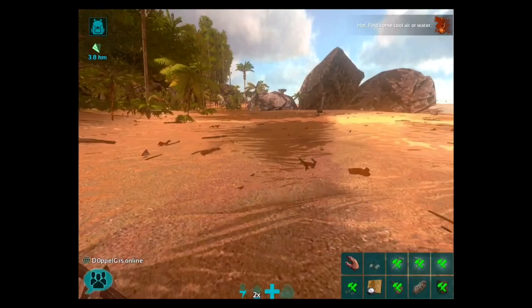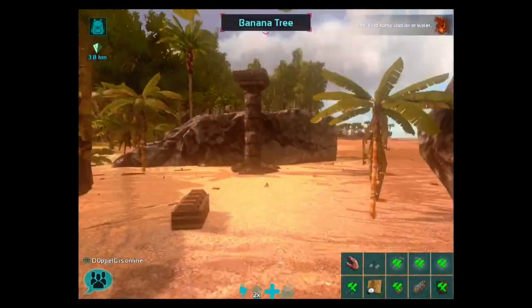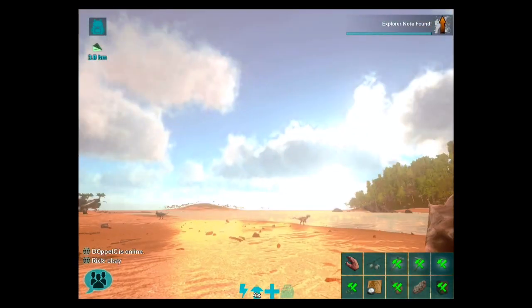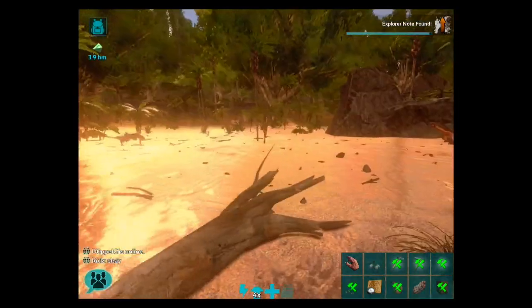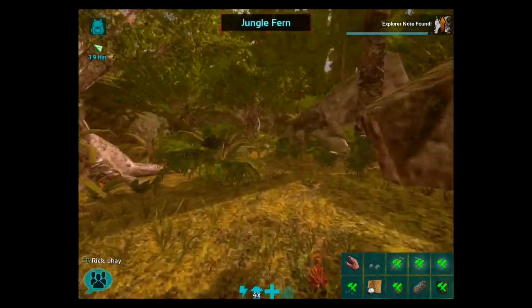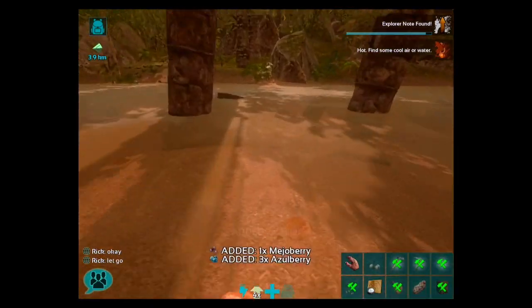Explorer notes give you an extra XP boost — I believe it's a two times XP multiplier. You also have a special two times XP boost available by watching ads. If you combine all of these — the ads boost and the explorer notes — you can see I have a four times XP boost, so you'll be able to gain lots of XP by combining everything.